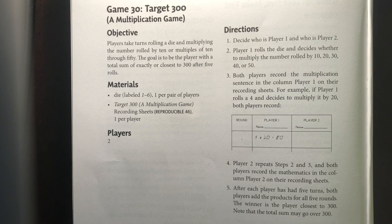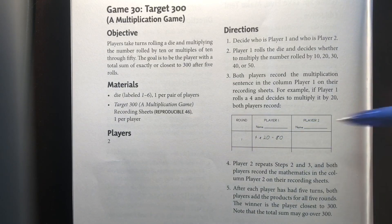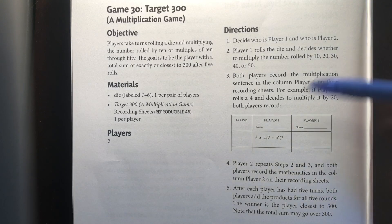For example, if I were to have rolled a four and I was player one, I might decide to multiply it by 20. So my multiplication sentence would be four times 20 equals 80, and I'll record that under player one. Player two then does the same thing and records their multiplication sentence as well under player two.